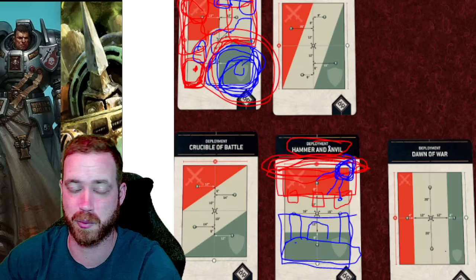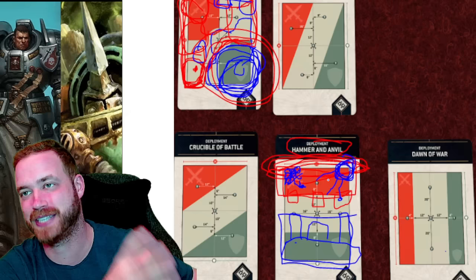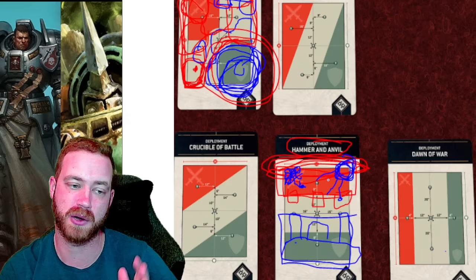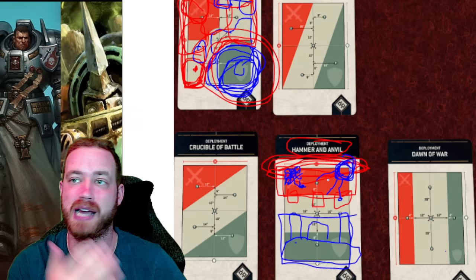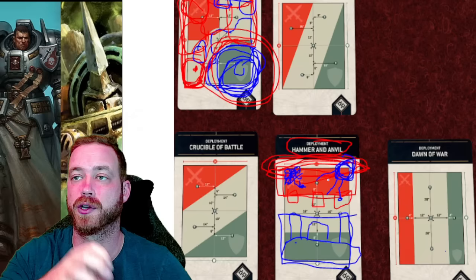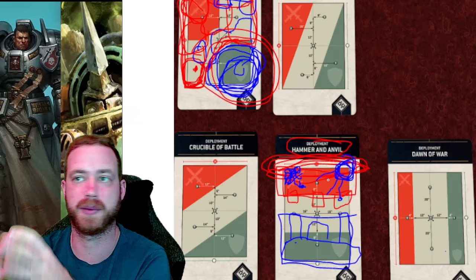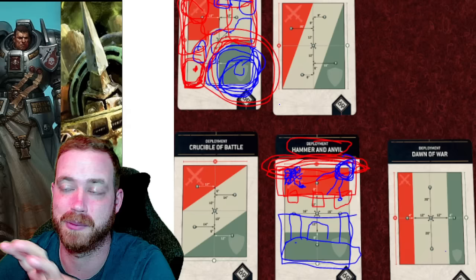Be careful when moving up on turn two — measure out nine inches and make sure nothing can fit. Also consider base sizes: a big ten-man terminator brick has a huge footprint. You might get away with putting your guy ten or eleven inches from a corner because he still can't physically fit an entire ten-man terminator brick in that corner without falling off the table edge. Know the base size of the unit they're bringing in — if it's a five-man unit you need to be tighter. Measure every turn two to make sure they're not Rapid Ingressing behind you or to control exactly where they land.